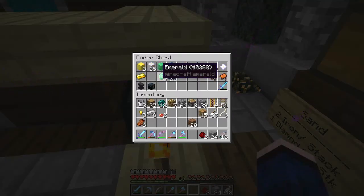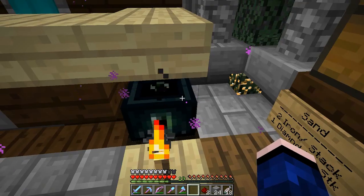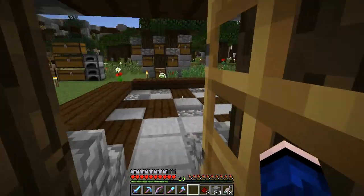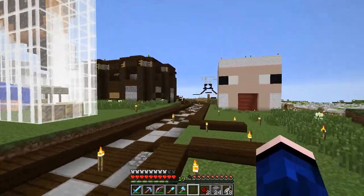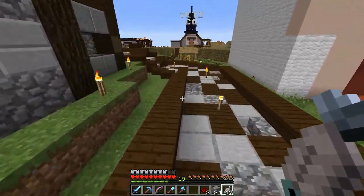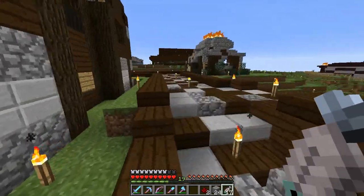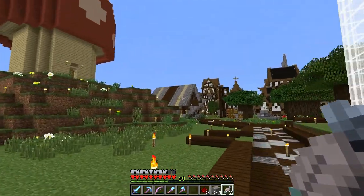As you can see, I have 35 plus 8 plus 9, which is 52 blocks, and I need two stacks plus 20-something odd blocks. So I think the easiest way is going to be doing my emerald trades, trying to get some more emerald blocks. That's going to conclude today's episode. I know we didn't really do very much actual building or anything.